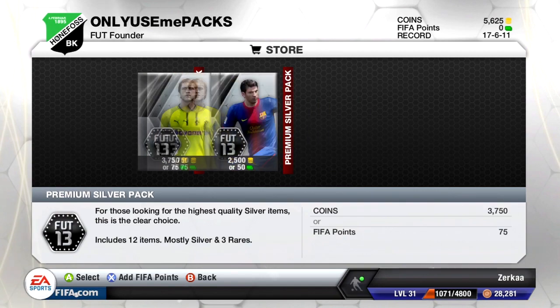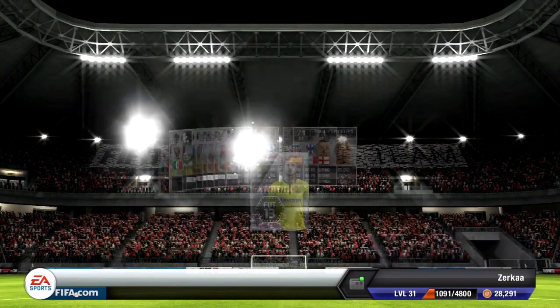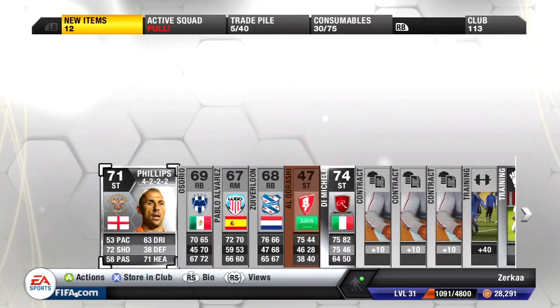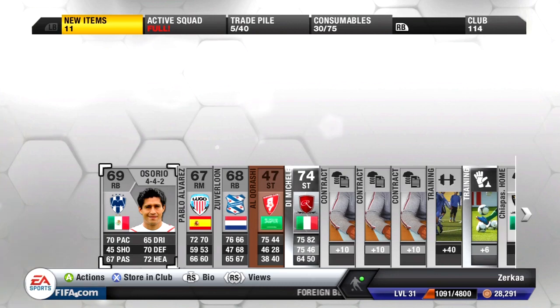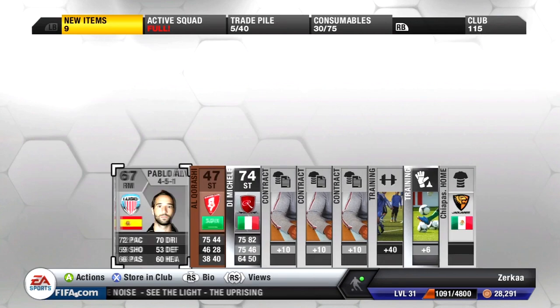Going straight into the second pack for 3,750 coins - come on, give us a striker or a goalkeeper! We got De Michelle - a 71-rated English striker - and Kevin Phillips! Six players in this pack and three strikers, two of them rare. We also got a right back, Osterio, which is useful since we needed one, and Ze Villain as another right back. I'll keep those two in the club.